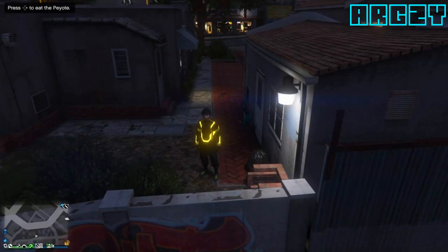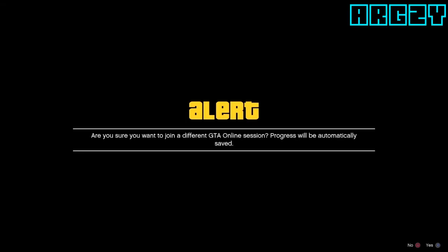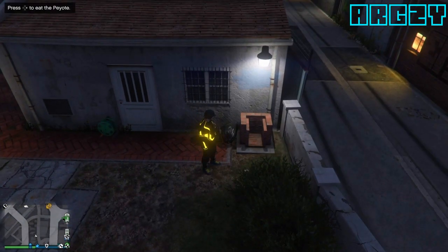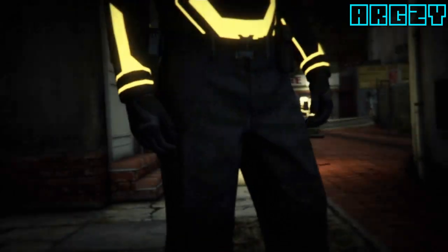I just got 5k RP and loaded back out, and the peyote is still here. Let me show you one more time how to do this. You want to start to join your friend from the game console. When you're on the alerts you want to decline, so it loads you in faster. When eating the peyote plant, you want to begin pressing to eat the peyote plant, and then one or two seconds in you want to start to join him from your game console.